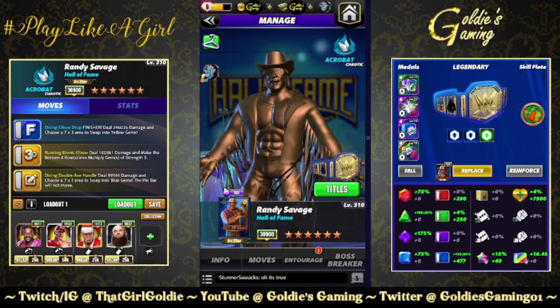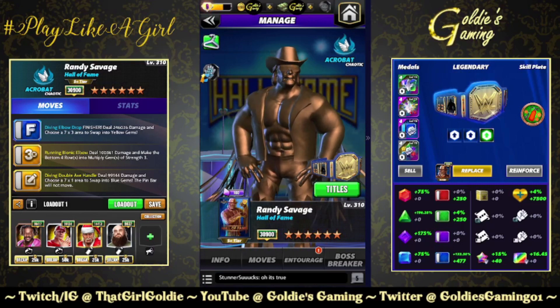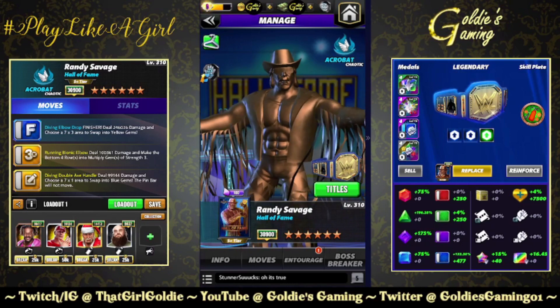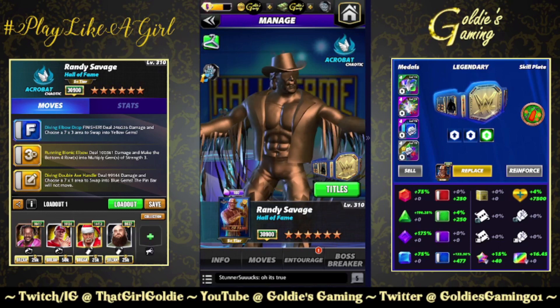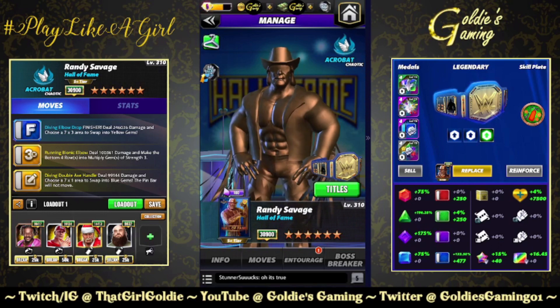Hey everybody, Goldie here, and today we're looking at the newest character in WWE Champions — and it's about flipping time. Jeff Norton, you asked, Scopely listened. We finally got Randy Savage, the Macho Man, Hall of Fame. Bout time.